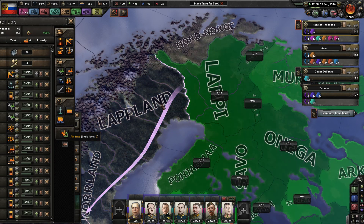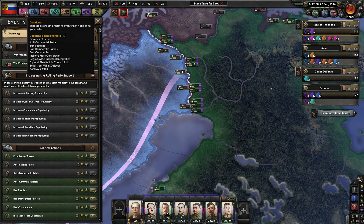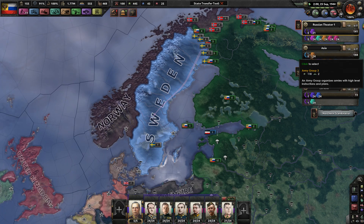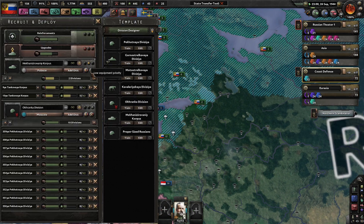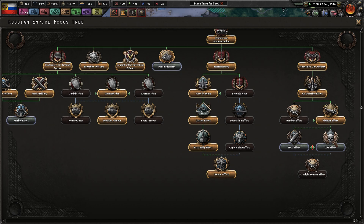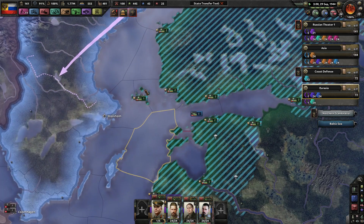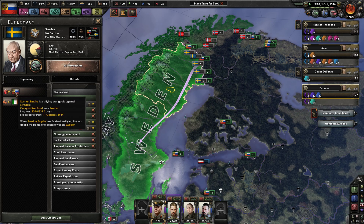We should probably build an airbase here since we might attack Norway and Sweden, and some civilian factories too. I've got a lot of political power once again. Fighter effort is very nice — let's go with naval effort, because we are trying to make more naval bombers.